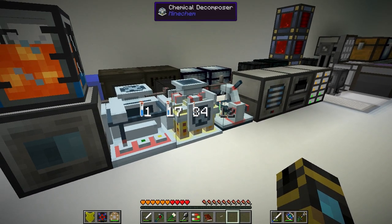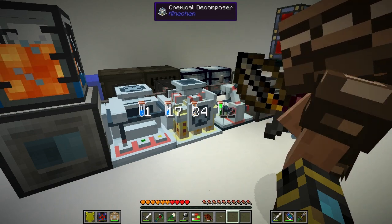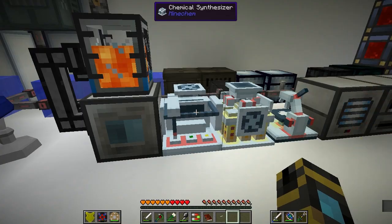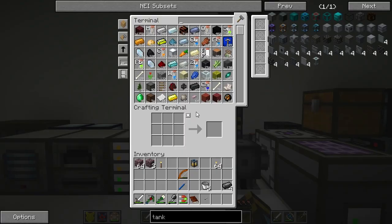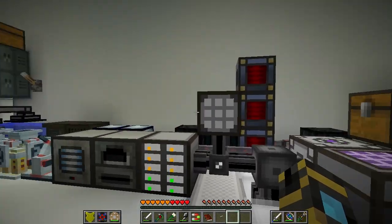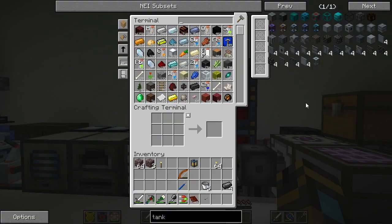I used the chemical decomposer to get nanotubes, and then the chemical synthesizer to get diamonds out of it, so I managed to get two more diamonds. Now we have three diamonds. I had a little bit of fun with Minechem 2. The reason I did this is because I want to make an enchanter.